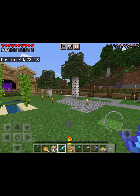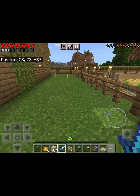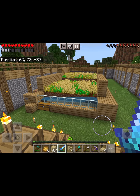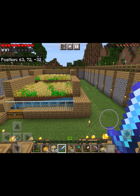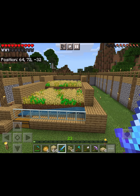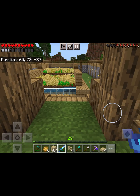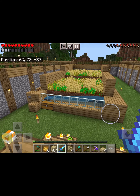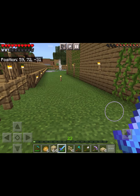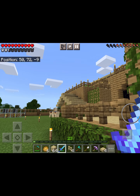I wanted to create a wheat farm but it was too big for the area at the front, so I've extended out to the side. The wheat area has its own little section — it's a simple wheat farm where you click a button, the water comes down and washes all the wheat and seeds into a chest at the bottom, and then I just manually replant everything.